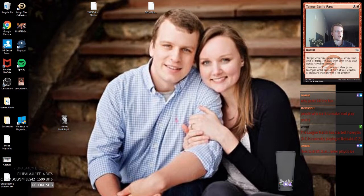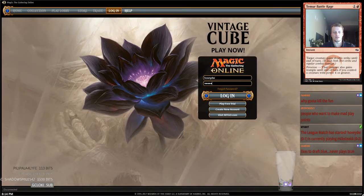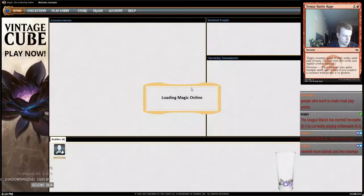We have one more Vintage Cube shellacking. It's probably the last Magic I'll play for a little while — my stream's going to take a break for the holidays. We're going to draft a sweet blue deck, open up like Ancestral Recall, and make it happen. I've had enough of this deck.